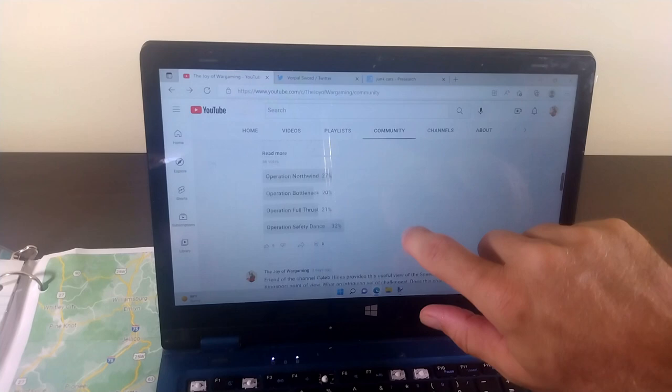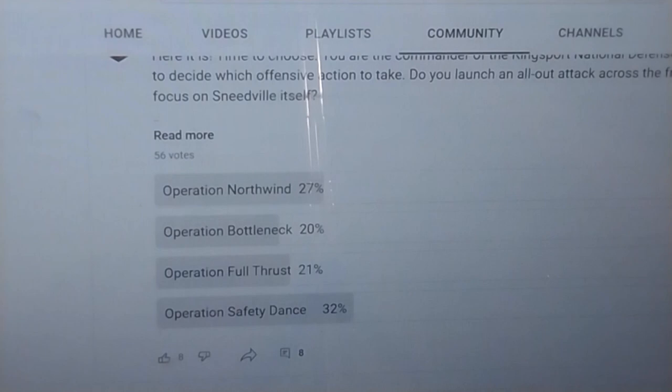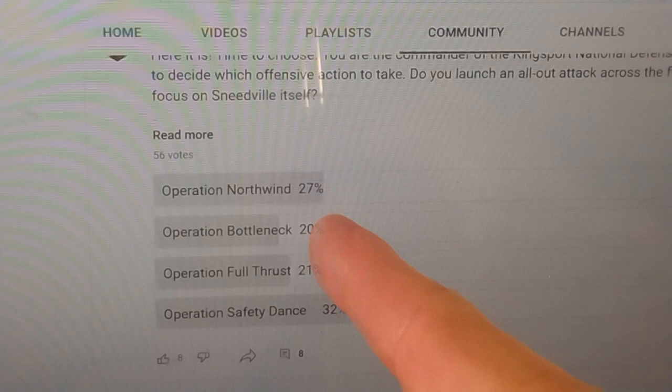We have four different strategies: Operation Northwind, Bottleneck, Full Thrust, and Operation Safety Dance. You guys are voting on which strategy you think Kingsport should adopt when it comes to invading Sneedville. You can look at the live stream — I'll try to remember to throw a link to that in the description — where we talked about all four of those. You can also go to thesneedvillewar.blogspot.com to read up on these. The percentages represent the likelihood that Kingsport's leadership adopts each of these plans. Go vote.